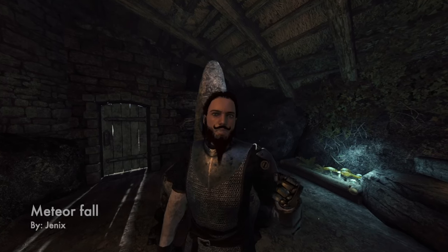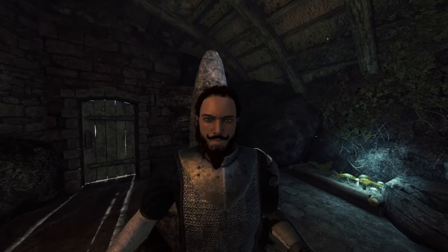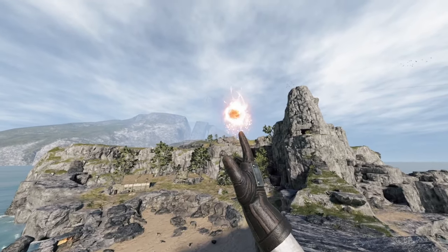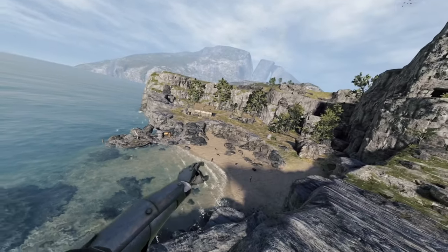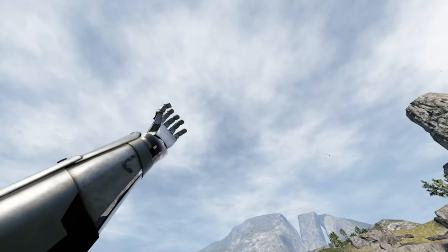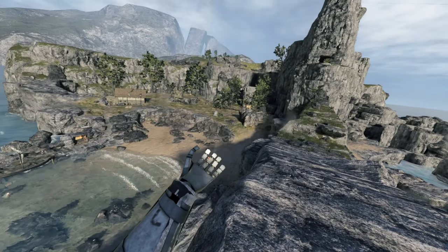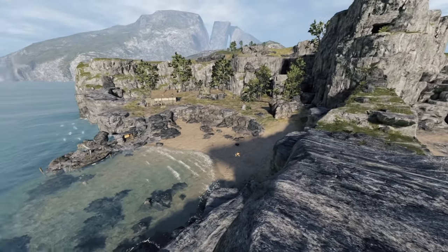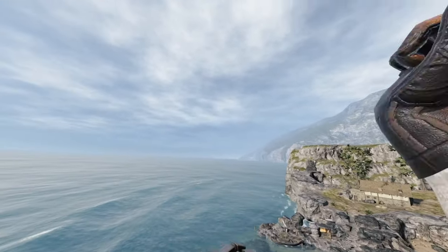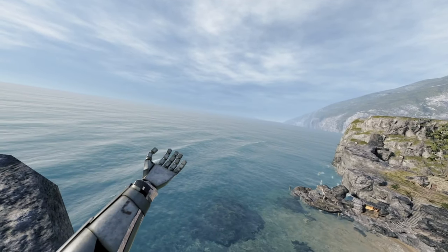Moving right along, we have Meteorfall by Genix. This is a super powerful spell — it looks awesome and does some devastating effects. It also has its own custom animation so you can feel like Frieza. Just press and hold the trigger, give a nice windup, and cast it like you'd throw a fireball. Watch the heavens as a meteor comes down to obliterate them. It burns their souls! It's absolutely fantastic and overpowered. Unfortunately it doesn't work that well in dungeons because of the kill plane, but it's a fantastic mod to have.